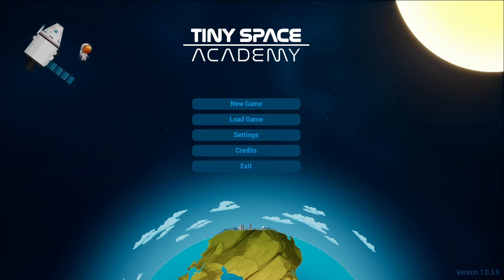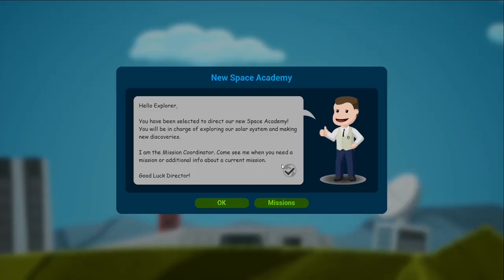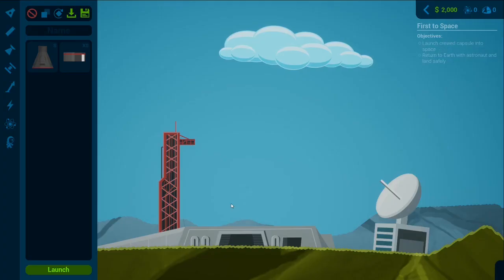I've only played about 10 minutes — just the tutorial on how to put a simple rocket in the air. So we're going to start a new game in campaign mode. Game name: Inside A. We won't put a tutorial on, we're just going to start. New Space Academy: Hello explorer, you've been selected to direct our new space academy. You'll be in charge of exploring our solar system and making new discoveries. I'm the mission coordinator — come see me when you need a mission or additional info.